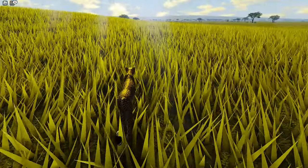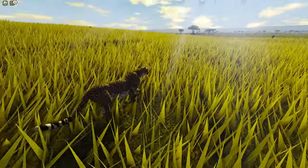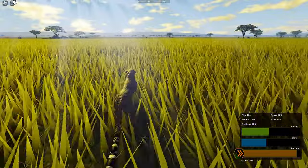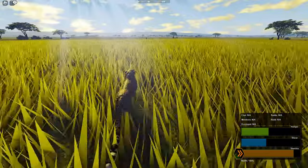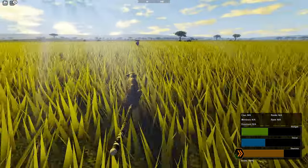Not knowing if we had the chance of pouncing or doing any damage to this wildebeest, I decided to test the waters because after all, a cheetah is capable of bringing down a wildebeest — but unfortunately not solo.